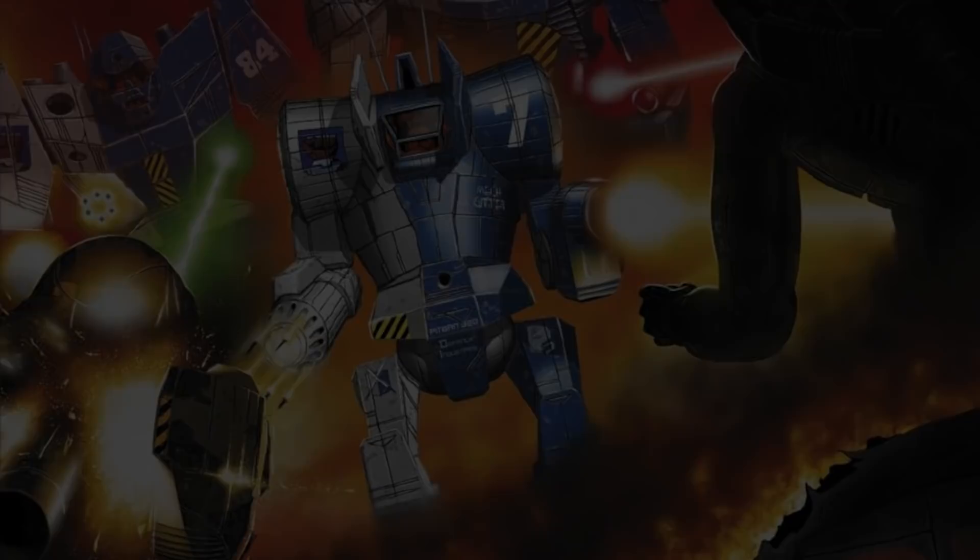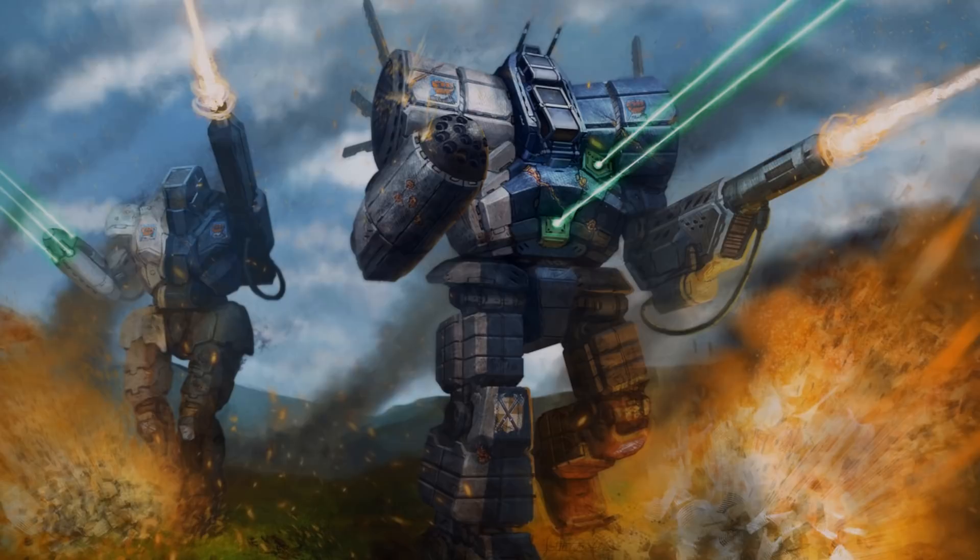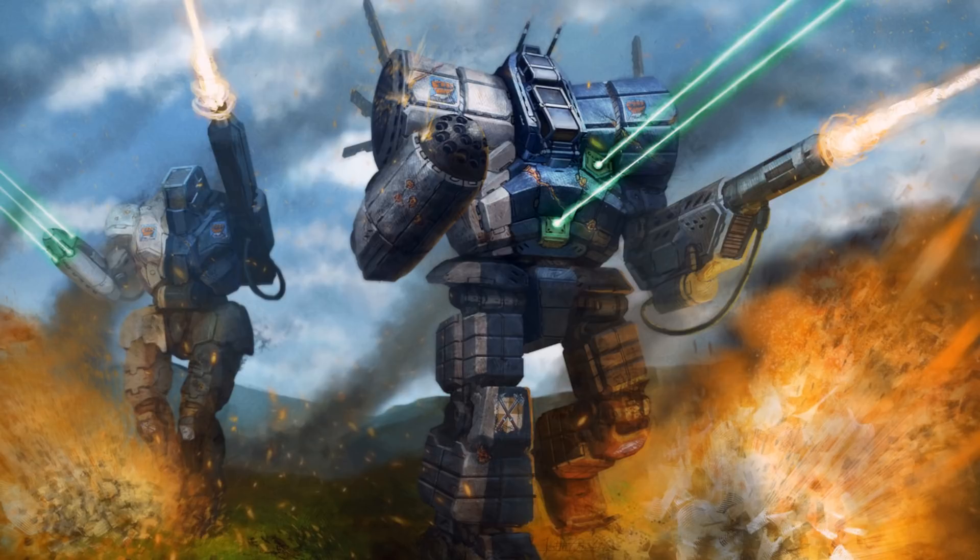The primary production model of the Zeus from 2411 through most of the Star League era into the Succession Wars is the ZEU-6S. This machine comes stock with a 320 Pitban standard engine, which results in a top speed of 64.8 kilometers per hour and provides it with six movement points in the tabletop game. For an 80-ton mech this is on the high end of speed, resulting in the Zeus being flexible in terms of the units it can join and keep up with. The Zeus has an impressive 17 heat sinks total, with an additional seven tons installed to help with heat management, allowing it to run cool for the most part.